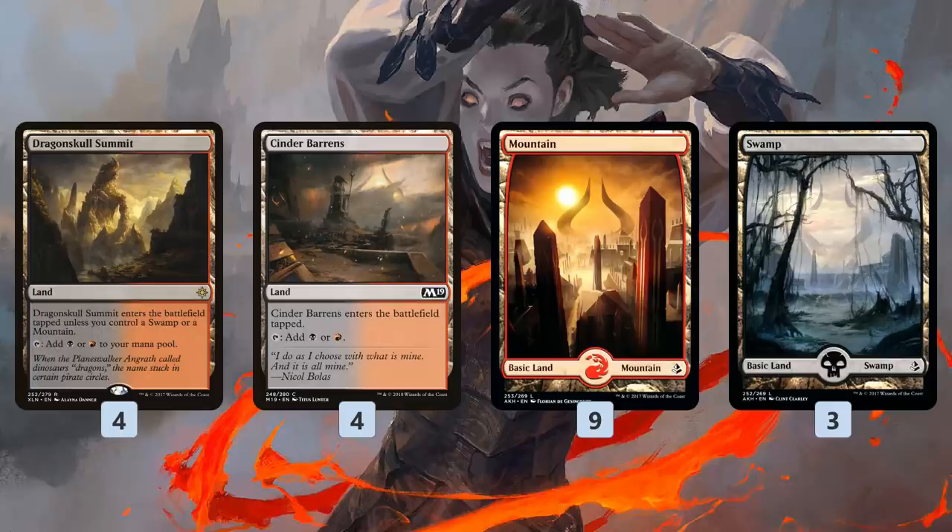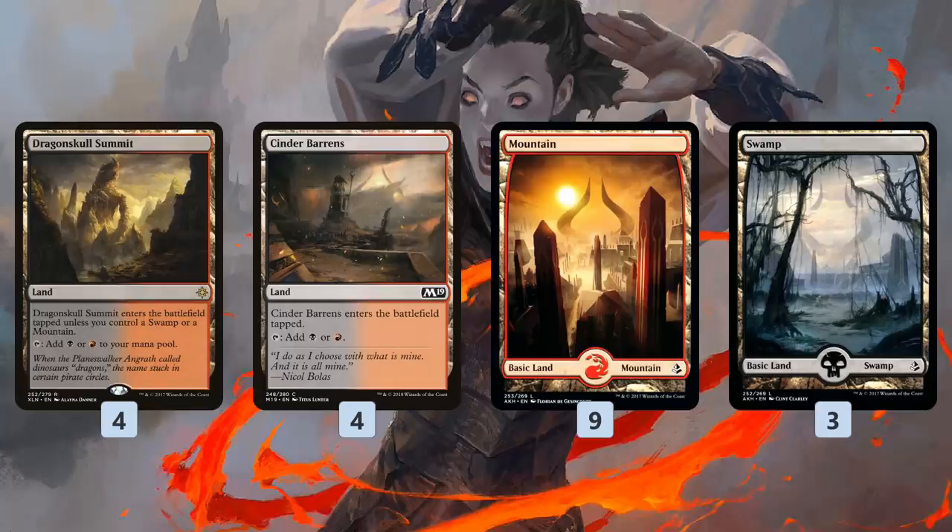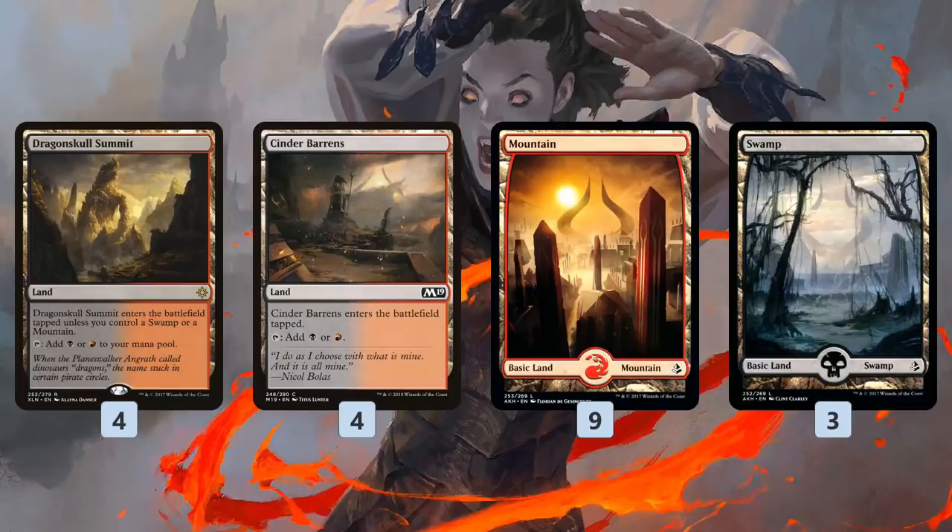Mana base wise, a little clunky. We don't have a red-black shockland yet — we're waiting for the Ravnica set — so we get by with four Dragon Skull Summits and four Cinder Barrens combined with basic lands, 20 lands in all. I really hate the Cinder Barrens; having a tap land in this deck is very annoying. But in a few months we'll be able to trade them out for Blood Crypt and the deck will be even better. The mana base is functional enough right now even with Cinder Barrens slowing us down a little.